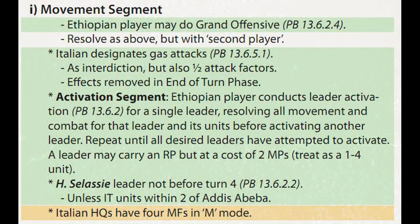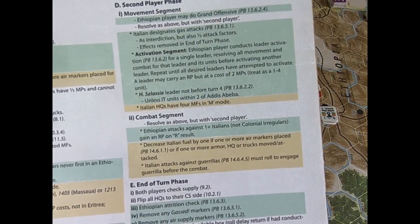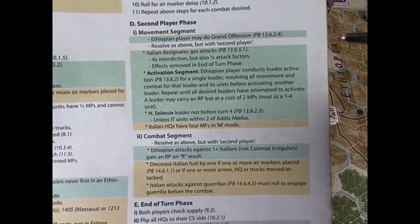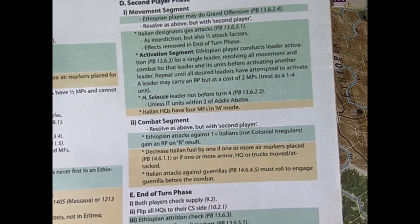In this scenario, the Italian player always has the initiative and the second player is the Ethiopian one. As in the first player phase, we have a movement segment and a following combat segment.